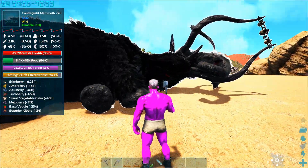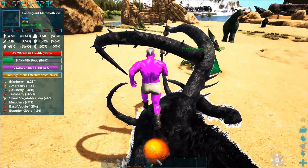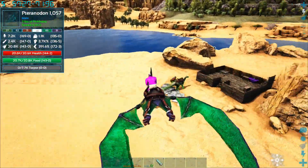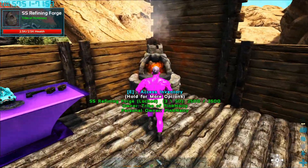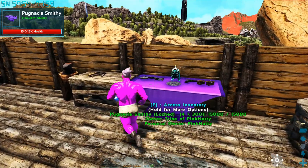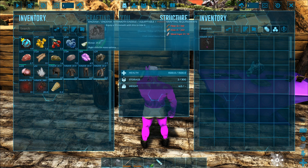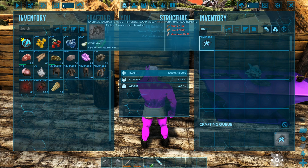We've got our mammoth almost tamed up. Let's go get the saddle - the metal should be all cooked up. No, wait - I do have enough! We can make a mammoth saddle - yay! Oh, I was meant to make it in the smithy. There's primal stuff as well - I can deal with that later on.